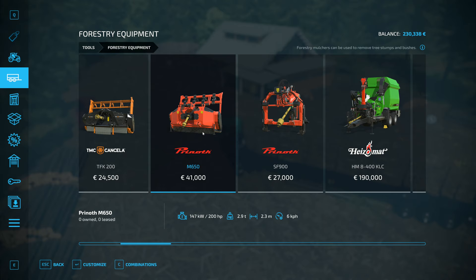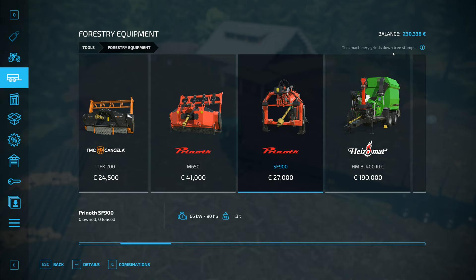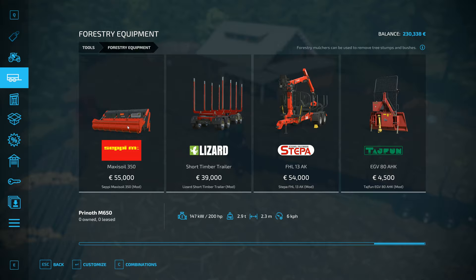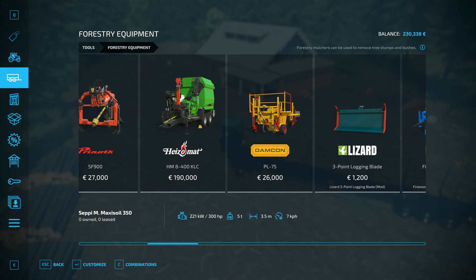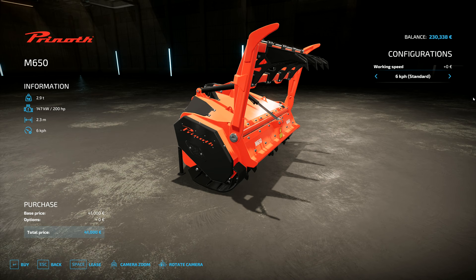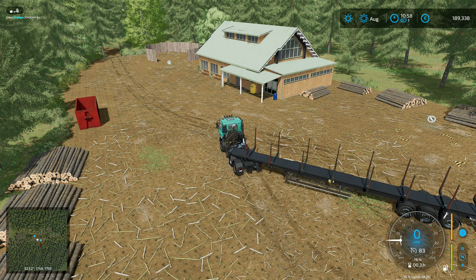The only thing we really want at the moment — I guess we could go and buy this one anyway and just use it on a tractor, so that we've got a stump grinder. Forestry mulchers can do tree stumps and bushes, but this one just grinds down tree stumps, so that's the one I would want to use. There's just that one there. I'm wondering if any of these can actually cut down whole trees. We're going to go for maximum working speed — 16k. I'm going to buy that one at 41,000.